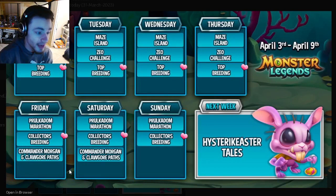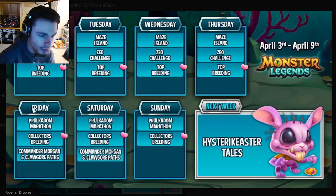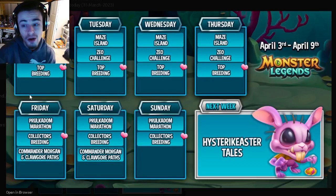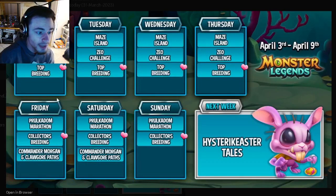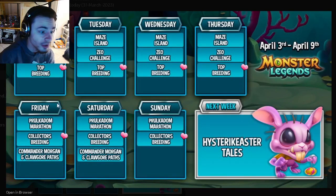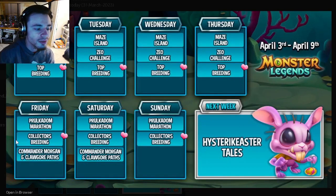On Friday, the new Marathon starts, the Collector's Breeding starts, and the Commander Morgan and Claw Gore paths start. The Marathon is great — you can get a brand new mythic, a ton of food in the individual rewards, and conjuring tickets. You can also get those tickets in the Maze Island, so definitely do that before it ends. Try to find a team before the Marathon starts. It runs all the way until next Friday when the Tails Challenge starts.